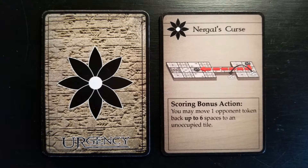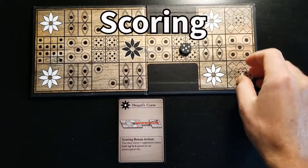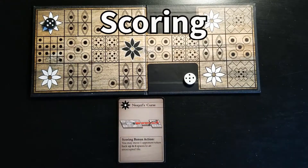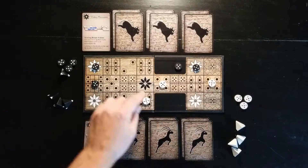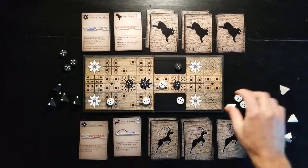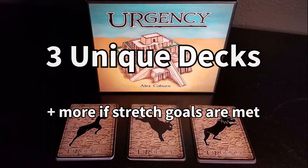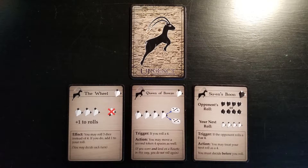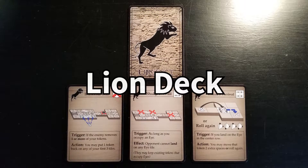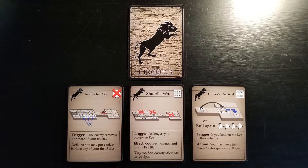Each player starts the game with a rosette rule card, which acts as a scoring bonus. When you score, you may enact this bonus, but the opponent also gets to choose a new rule card to add to their strategy. So what are rule cards? When your opponent scores, you choose a rule card that gives you a powerful new rule. There are three unique rule card decks: the Ibex deck enables new types of movement, the Bull deck has an aggressive attack-based strategy, and the Lion deck focuses on controlling the board and your opponent.